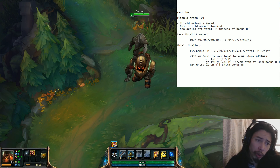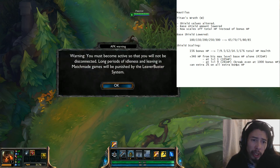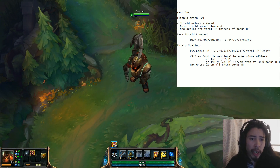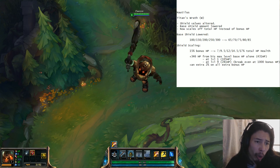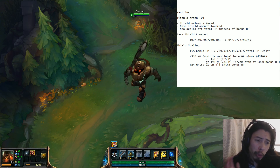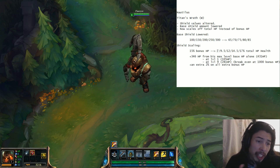They've actually increased the ratio a bit if you level it. As you can see here, they've lowered the base amount by quite a bit — it barely goes up at all from its base values when you level it. But every time you level it, the amount of shield you get from your total HP goes up in percentage. So it starts from 7% and goes all the way up to 17%.